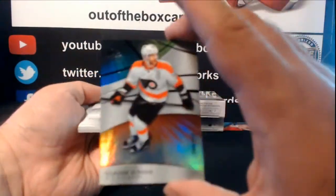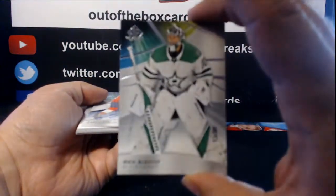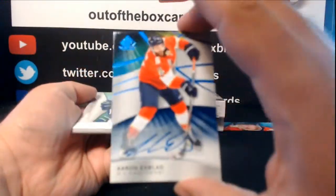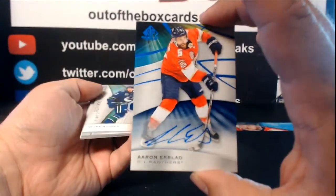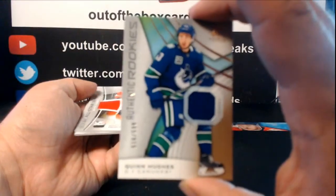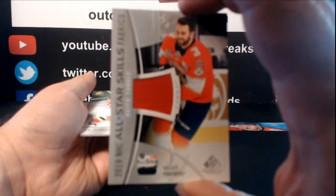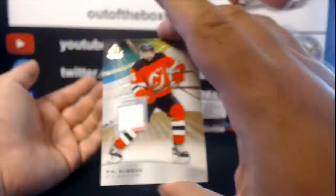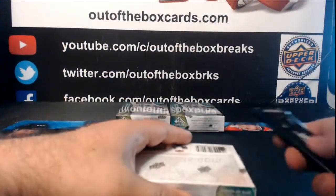Box 7: Claude Giroux at 112 orange rainbow for Philadelphia. A 30 veteran base, Ben Bishop for Dallas. Blue wingado for the Florida Panthers, Aaron Ekblad. Authentic rookie jersey for Vancouver, Quinn Hughes. All-star skill fabric jersey for the Florida Panthers, Keith Yandle. And PK Subban jersey for New Jersey.